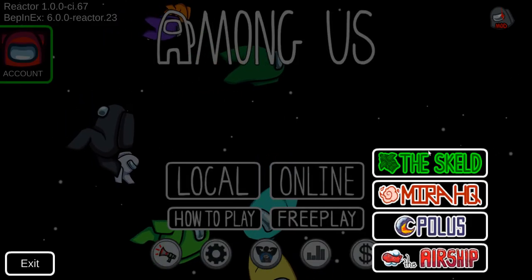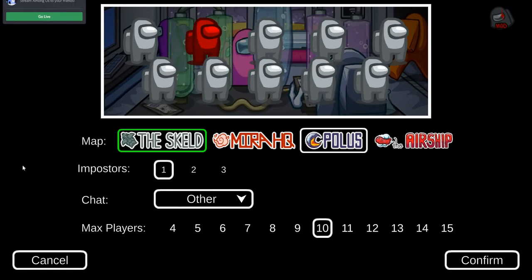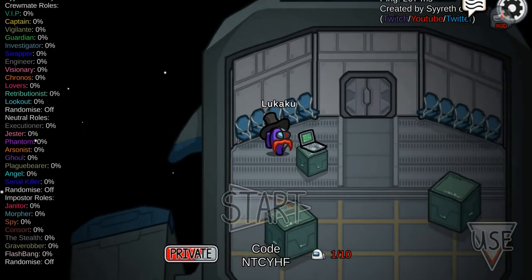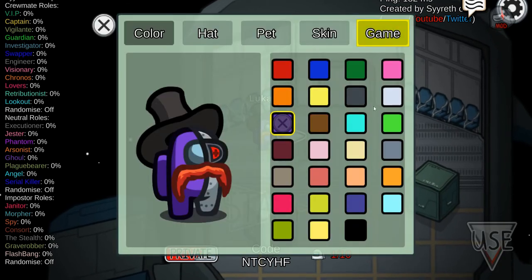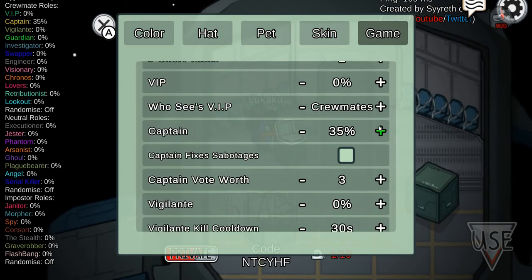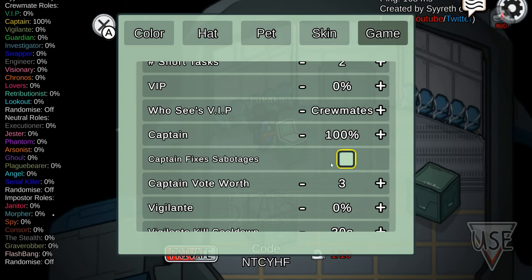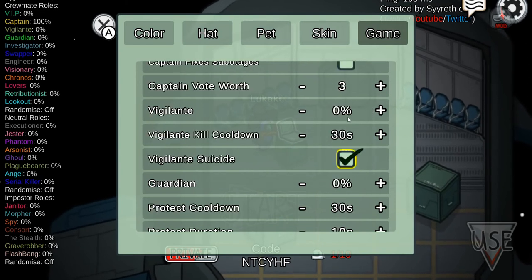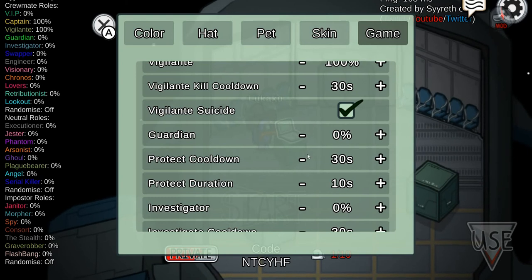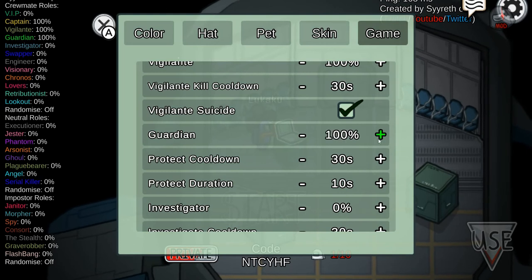We got free play — you have to choose a mode. There's a brand new Airship option. Then there are rules to pick. As Captain — that's one of my favorite roles — you get some great abilities, including one where you can zoom out the map.